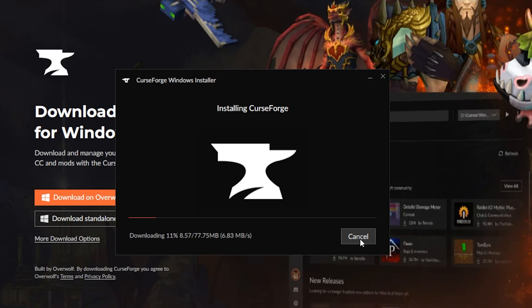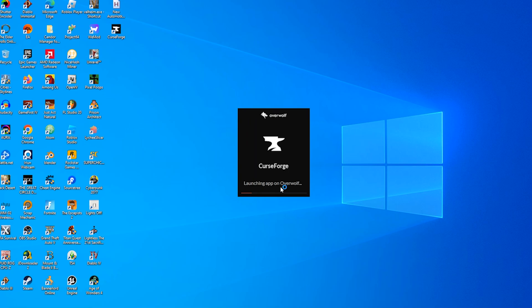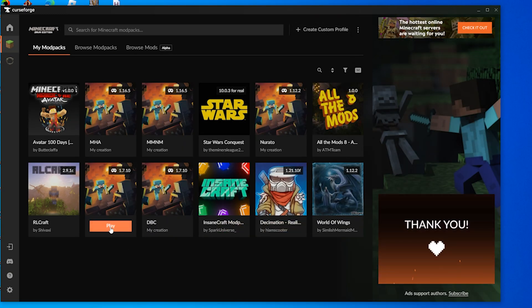Now it's downloading — let's just wait for that to finish. Now that we're done downloading, we can see we have CurseForge right here on our desktop. Let's go ahead and open that. And now that it's open, we can see we have all these crazy Minecraft mods.